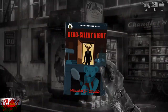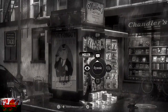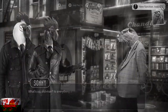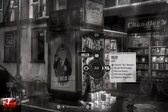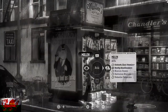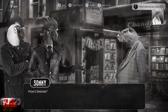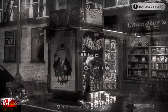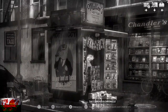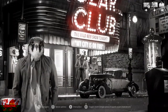At Mullen's Newsstand, grab collectible 4 out of 10 — the comic book on the pavement close to the newsstand near the car. Then speak to Mullen as many times as you can until you can no longer speak to him, and then ask every single question. Talk to the little otter until done. This time we're heading back to the Czar Club.